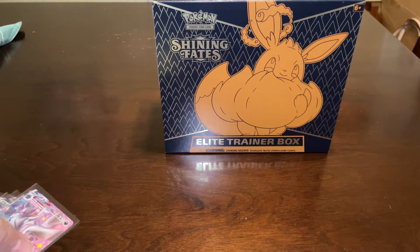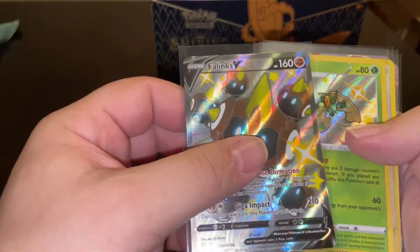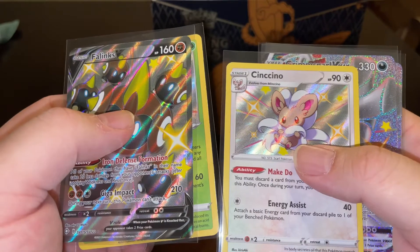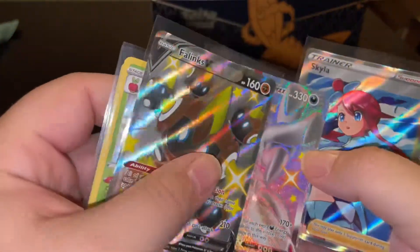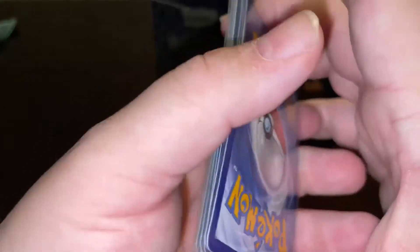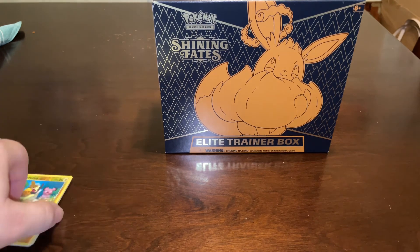So yeah, all the hits from one box. I'm pretty happy. I know I hit some good odd cards that have higher odds to hit. We hit the Phalanx V, a Flapple Baby Shiny, Chinchino Baby Shiny — and we didn't just hit one Grim Snarl VMAX, we hit two of them — and then we hit a Skyla Trainer card. Wow, that was a really good box! Ever since my first box, the next two I've gotten I've done super good on. I'm very happy. Can't wait to open up more. But thank you all for watching — if you could subscribe and like I would truly appreciate it. Thank you all, have a wonderful day. Bye!